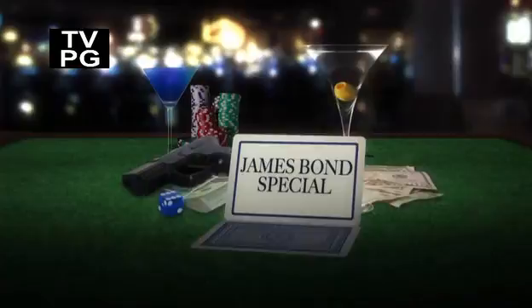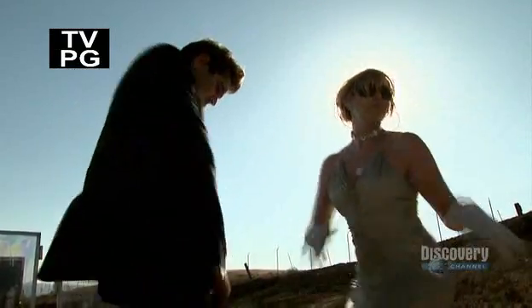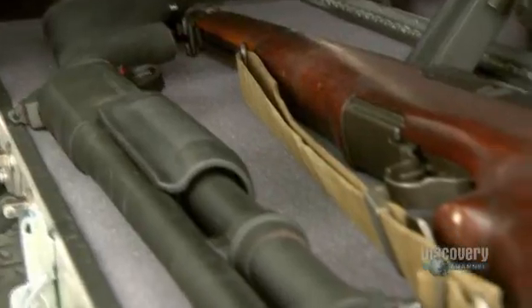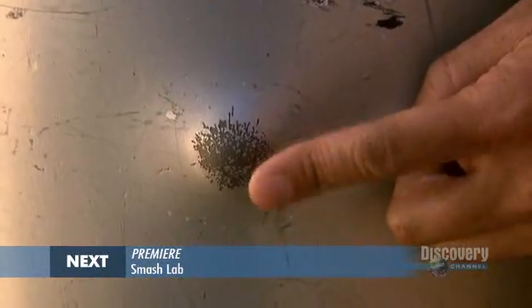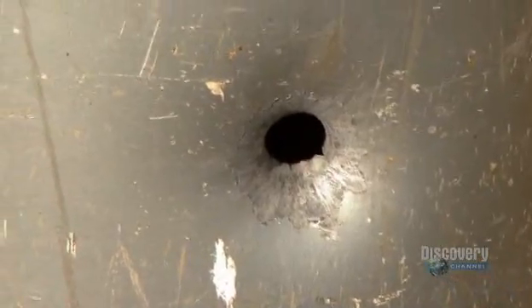It's the MythBusters James Bond special. Could you spark a massive explosion by shooting a propane gas tank just like 007 did in Casino Royale? Bond's 9mm has been blown away, so Torrey raises the stakes and reaches for the shotgun. The shotgun made a visible hole but didn't go all the way through — almost, but not enough. For a big Bond bang, they need a gun that can slice through the front and back of the tank.